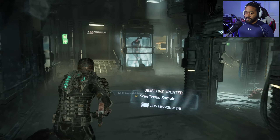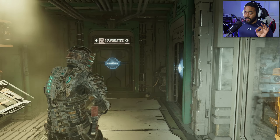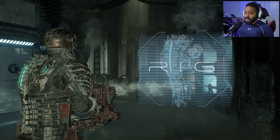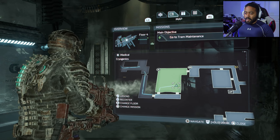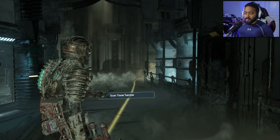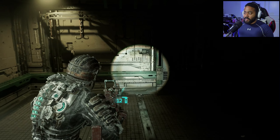So remember earlier in that one room where we got locked in and had to fight our way out - there was an area where you can put a tissue sample. I can't remember exactly where that was. Let's look at the missions and track that. We're gonna go ahead and head over into that area - might net us some good stuff.